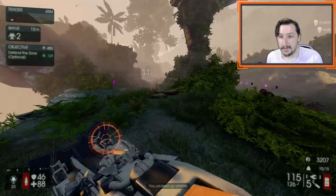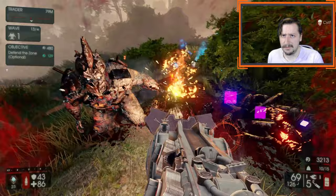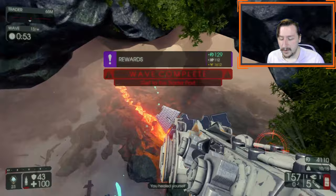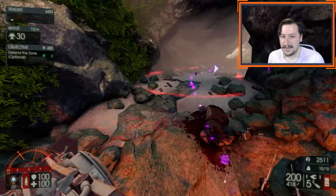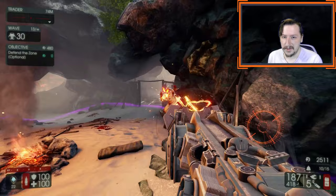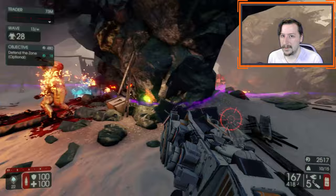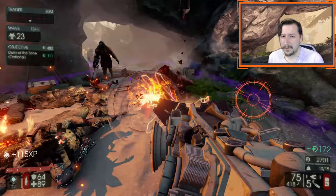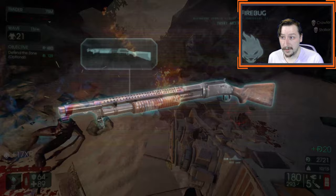Its secondary fire is extremely good at zoning enemies away, and it's very strong against Flesh Pounds because it counts as both explosive and microwave damage — two things Flesh Pounds are particularly weak to. The only thing holding the Microwave Gun back is its weight. With its one upgrade, it gets 15% more damage but goes up to weight 10, which makes it difficult to take other weapons. You could pair it with a MAC-10, Scorcher, or Medic weapon, but this becomes pretty much your primary go-to weapon for killing everything.